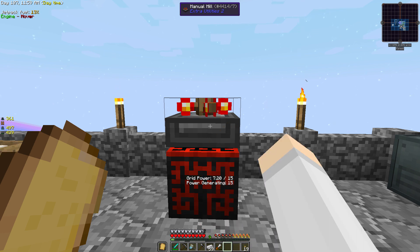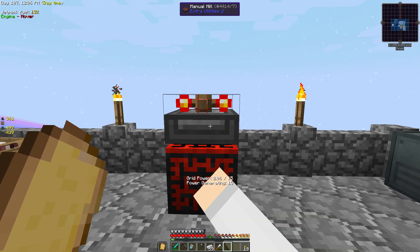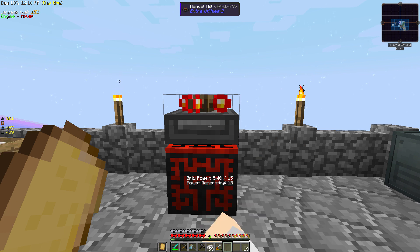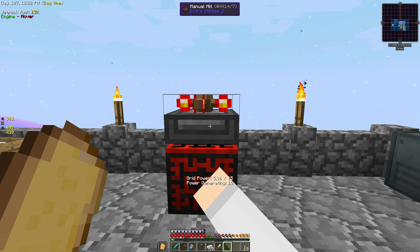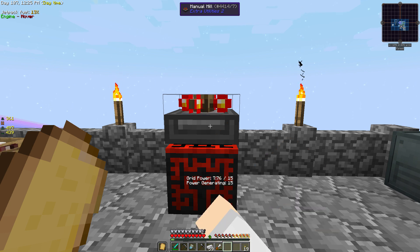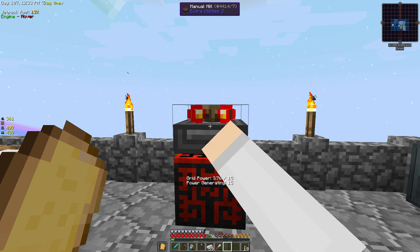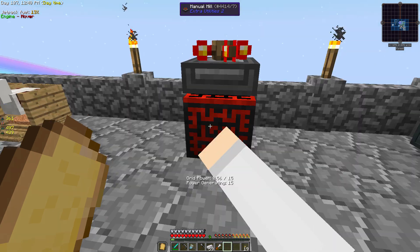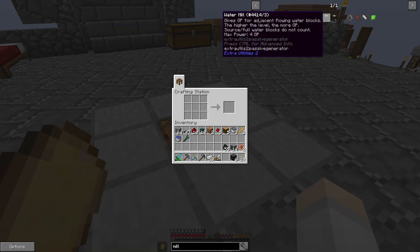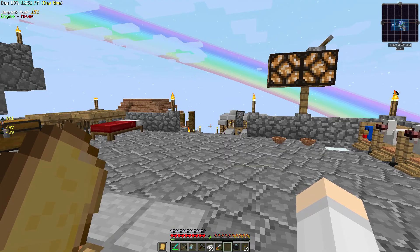This might take a while - oh, there's three, okay maybe not. Once we have these we can make a water mill with the stuff in my inventory. Once we have a water mill I believe we can just create power constantly. Yeah, one more and we can make this water mill and then this thing will work without us having to hit this button the whole time. There's six - cool. The water mill - I should have everything. Yes, and we have water.